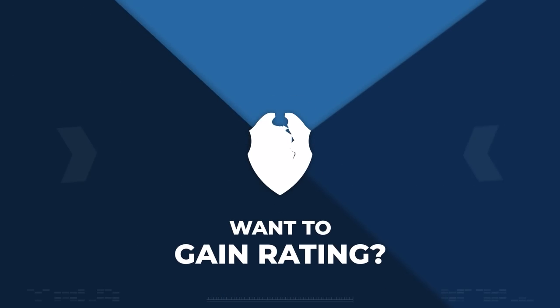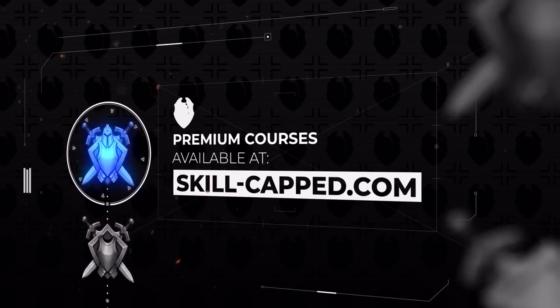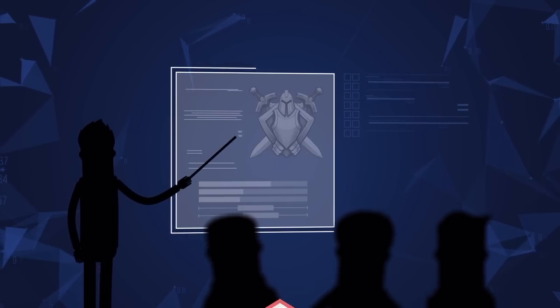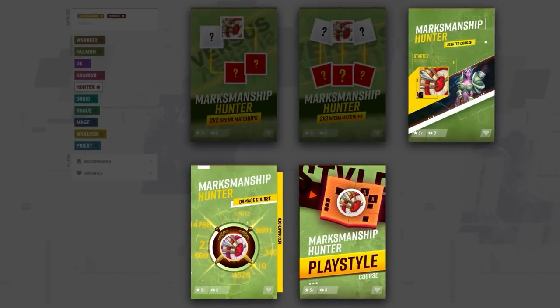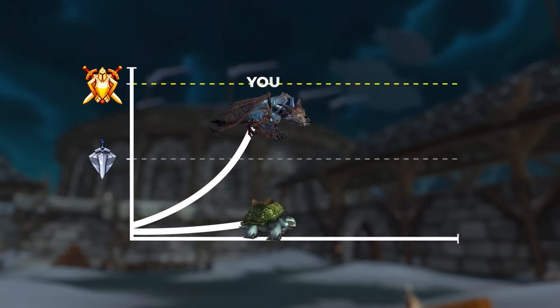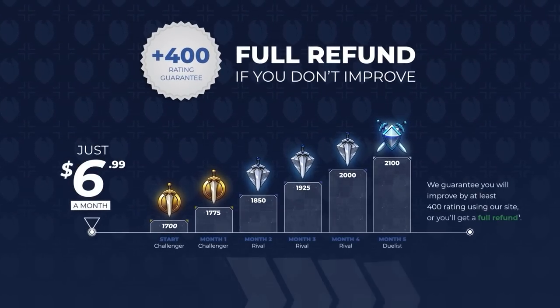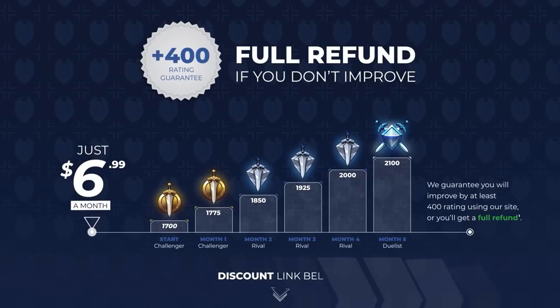This guide just gets you started. If you truly want to get a ton of rating stupidly fast in Wrath, then you need to check out our premium courses over at Skill Capped after this video. With specialized guides at your fingertips from rank 1 players, we teach you how to master your class by showing you how to top damage, master your CC, and become a rating lord. We literally guarantee you'll gain at least 400 rating when actively using our service. Join us today, link in the description below.